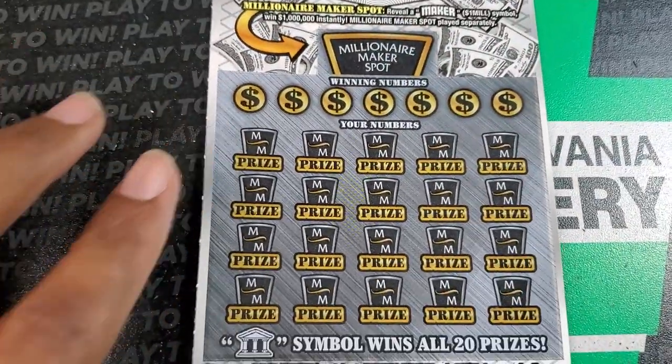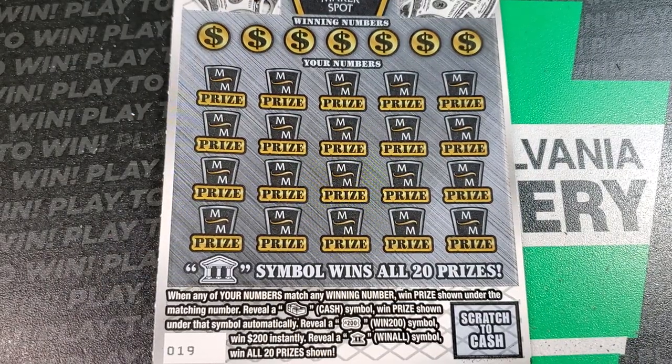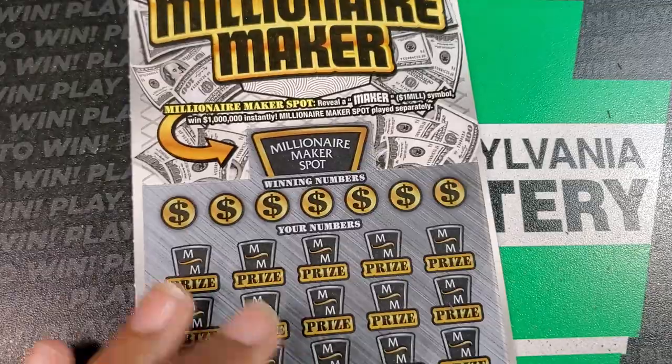Millionaire Maker — we need the Maker Symbol at the top to win $1,000,000. Otherwise, we need a stack of cash, 200 bursts, or the Bank Symbol. Odds on this one are 1 in 3.21.